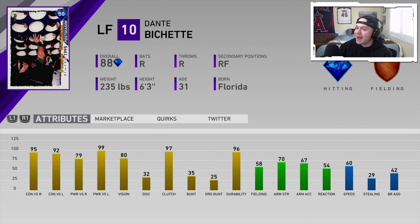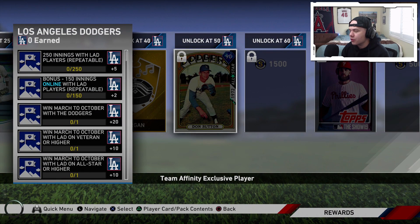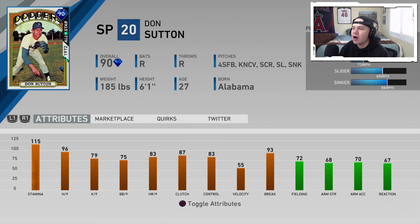The Los Angeles Dodgers affinity reward: 90 overall Don Sutton. 115 stamina, 96 hits per nine, 79 Ks per nine, 75 walks per nine, 93 break. He's got a four-seam, knuckle curve, screwball, slider, and a sinker. This card was nasty last year — I wonder if he's going to have the same effect this year.